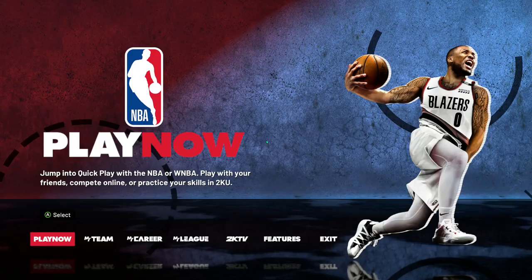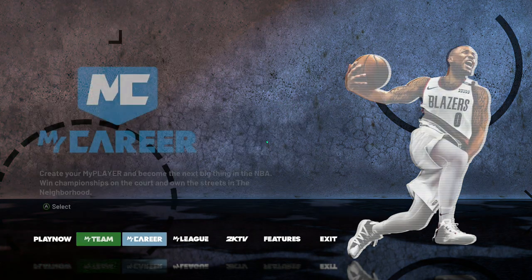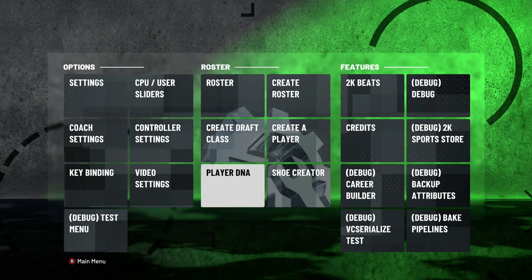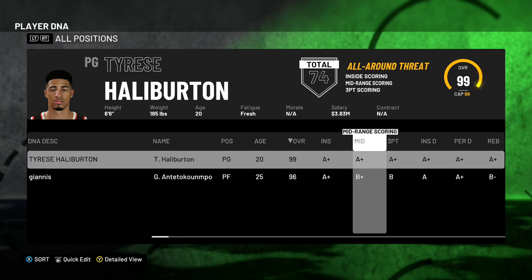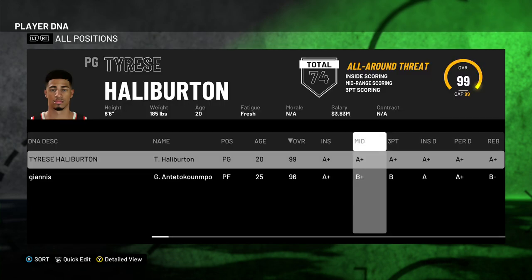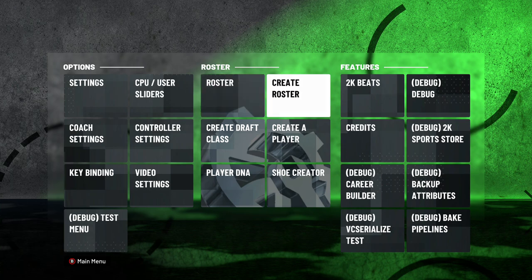So we jump into the game, and before you know it, just go to Features and Create a Player DNA. I already created a Player DNA — I have Yadis and Tyrese Halliburton. Tyrese has like 74 total badges, all-around threat. How did I do that? I actually saved a Player DNA. I'll show you how — you got to save the Player DNA.